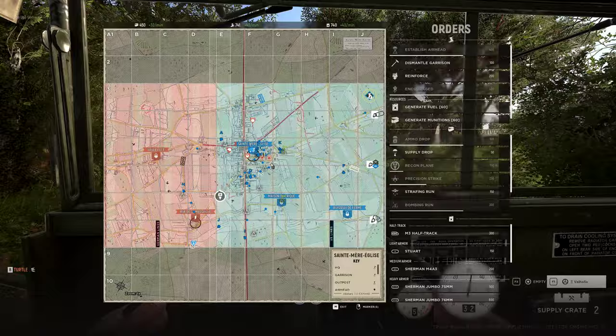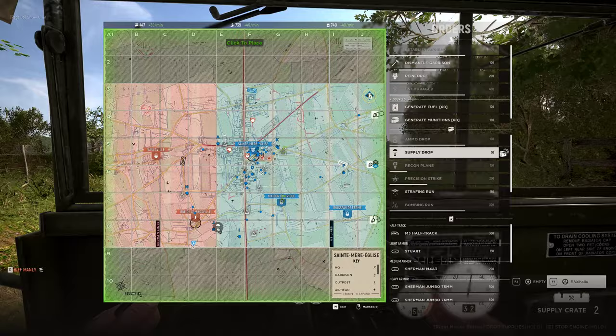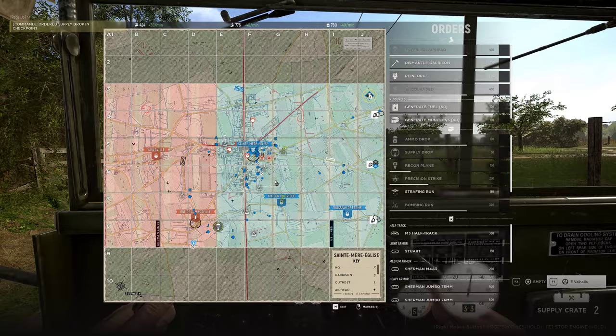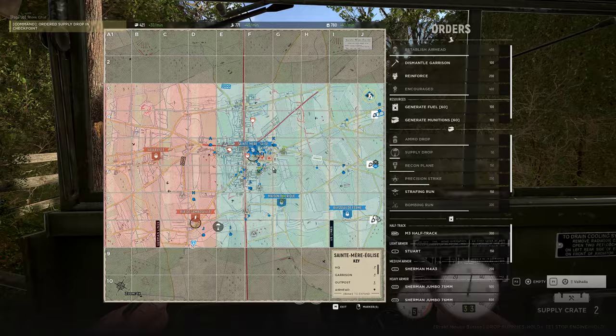Looks like they've lost their spawns but they are capping behind us somehow. Can you build a garrison? There's supplies south. What I like to do with supply drops is drop them in further out locations — like the frontline, where it's dangerous, where there could be infantry.